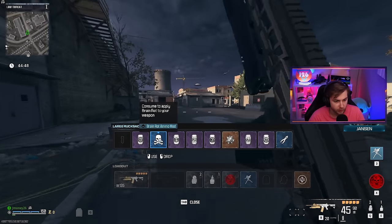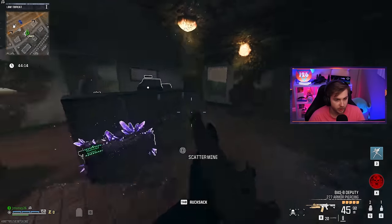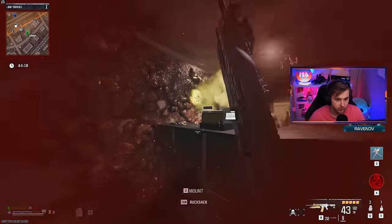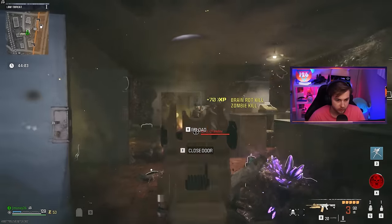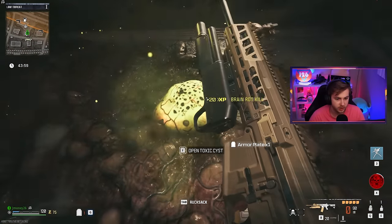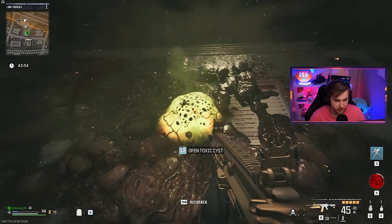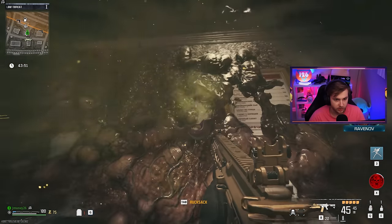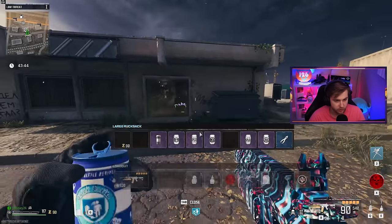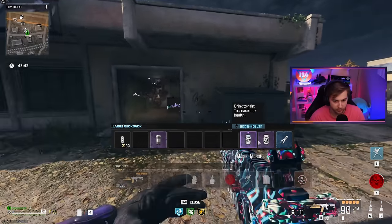There's one right over here. Let me throw brain rot on our gun — we just need to hop in here and shoot one of them. Now it's going to turn green for a bit; we just got to take out some of these zombies. Brain rot should cover me for a second, and we got to open the cyst. There we go — we got our pill bottle. Now once we get our 200 kills, we can do the bounty contract that goes along with it.